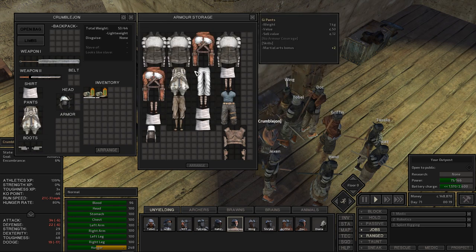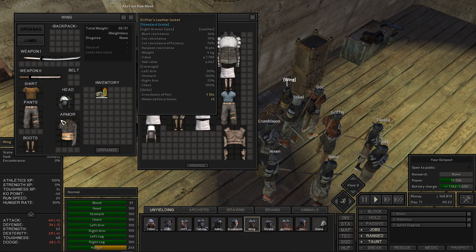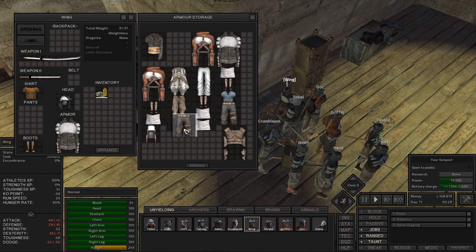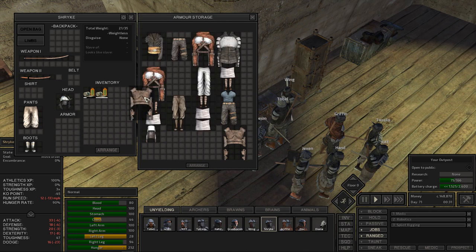We also probably want to equip them with the samurai cloth pants — not super important of course, but I want to have a nice pretty uniform. Crumble John, I'm gonna steal your pants — sorry buddy. In return you get a plate jacket, enjoy. I hope it fits you well. I'm finally taking wings — the invincible wing, the undying wing. I meant to rename him a long time ago.